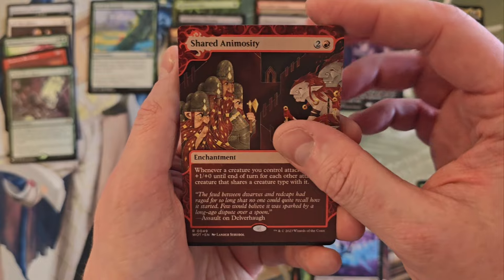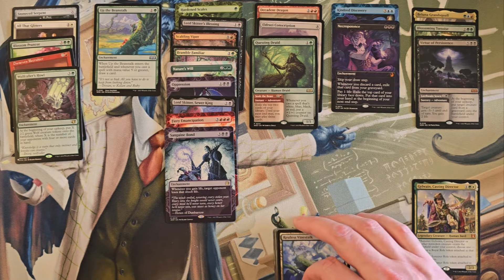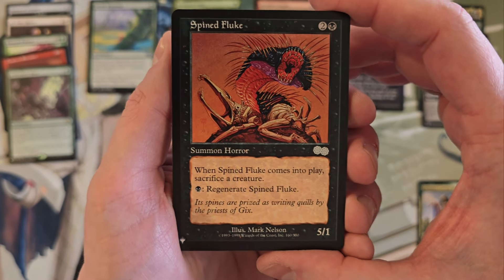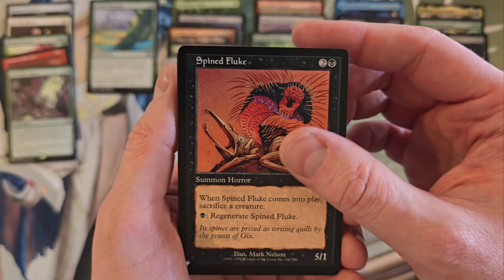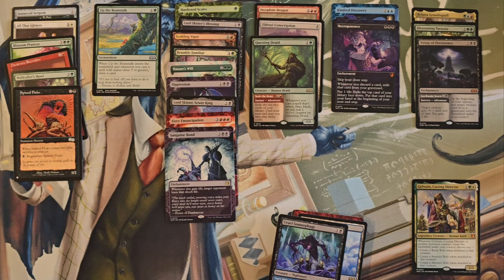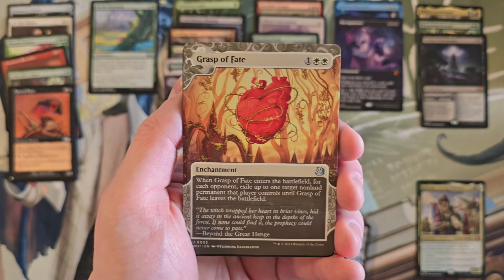Shared Animosity, Restless Vinestock, Not Dead After All — good comment. Let me clean up the pile for a second. Did anybody ever do anything with these two man-land cycles out of this and Ixalan? Spined Fluke from Urza's Saga — comes into play, sack a creature, and you can regenerate it. Empiric Rites, Cruel Somniphage. We are down to seven packs, which means we should at least have one more regular set mythic.